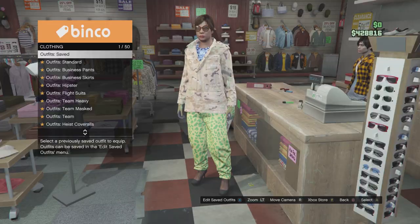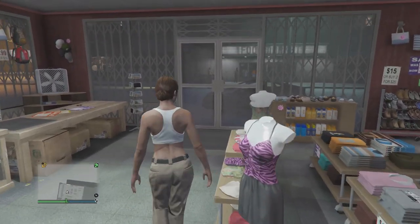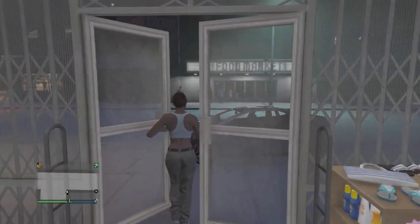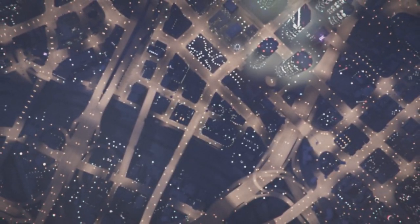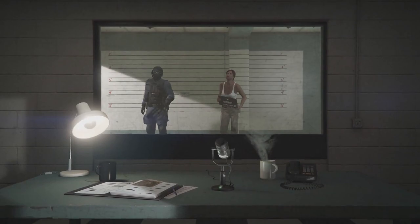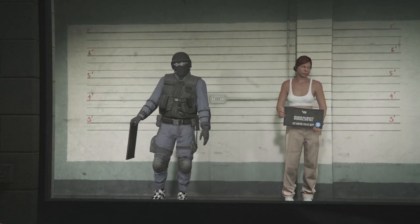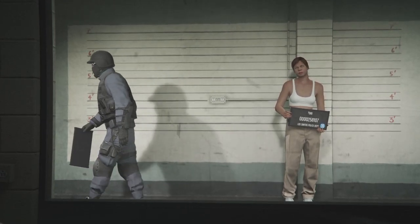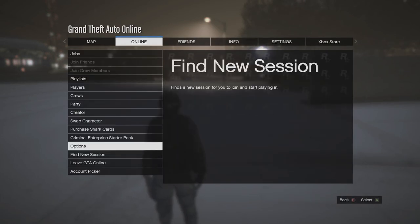After you've done this, wear a really standard outfit just like this. Now go outside. From here you want to switch to your male character — make sure you do this because it will make the glitch work 100 percent every time. Switch to your male character, then switch back to your female character.